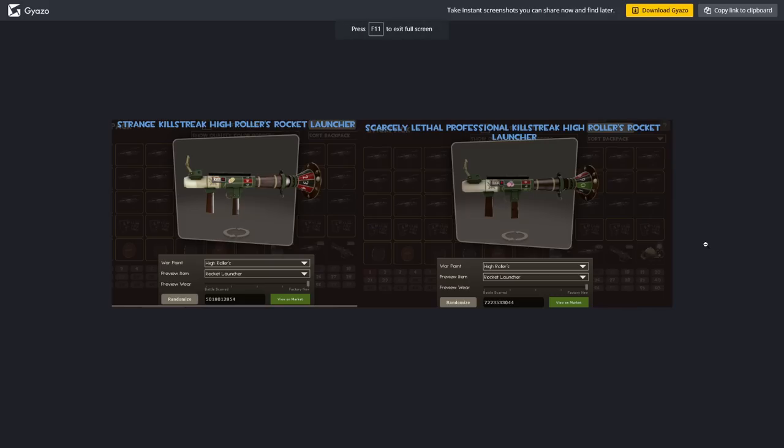Another example are the high roller skins. These are shown on some rocket launchers, and the high roller war paint has a chance of having pink chips. You can see here, if you look carefully, there's some kind of yellow chips and there's a pink chip there. Getting one pink chip is extremely rare. Getting two on the same one is incredibly rare. There's only about three or four in existence that have the high roller war paint with double pink chip on it, which is absolutely mad.